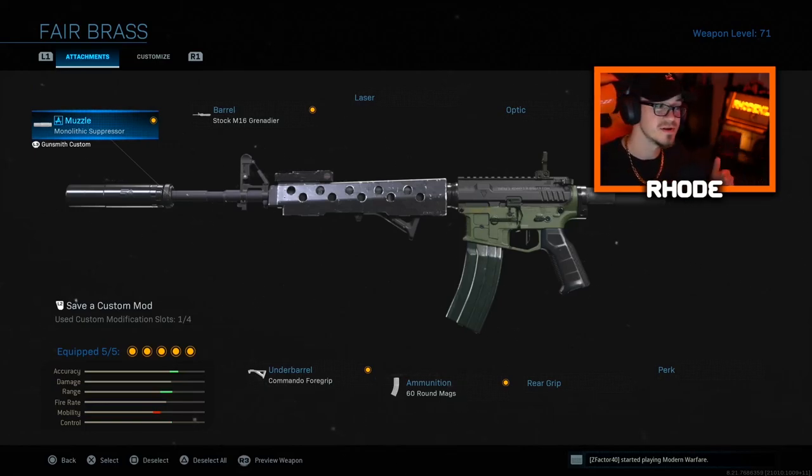We're running Monolithic Suppressor, Stock M16 Grenadier Barrel, no stock for the stock attachment, Commando Foregrip, and 60-round mag. One thing I really have not done before in multiplayer is not run Sleight of Hand — I've always ran Sleight of Hand on almost every single class that I rocked. So I ended up trying something else and ended up having another attachment to support my weapon as well. And let me tell you, this thing absolutely shreds in multiplayer. This is a godly setup for multiplayer and I think it'd actually be really good in Warzone as well.